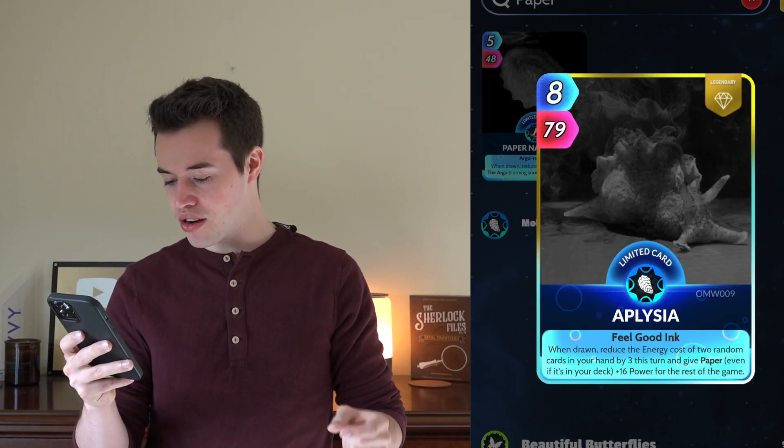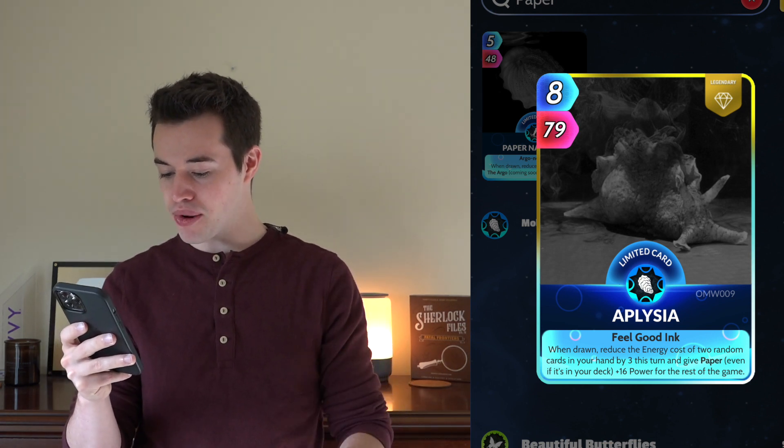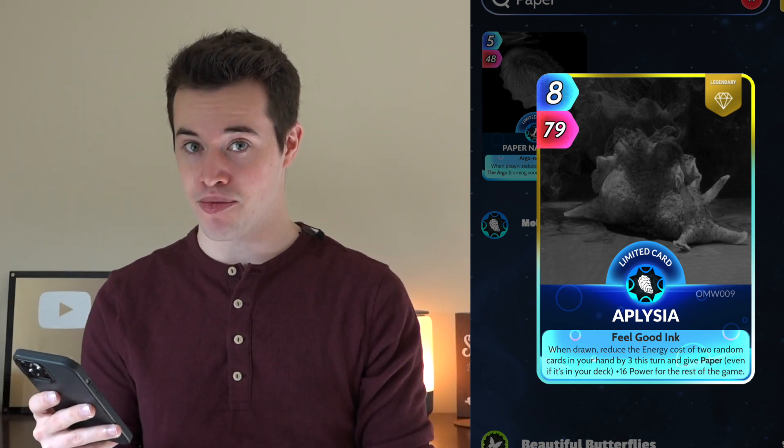Aplesia: when drawn, reduce the energy cost of two random cards in your hand by three this turn, and give Paper — even if it's in your deck — plus 16 power for the rest of the game. Again, fantastic for Paper.